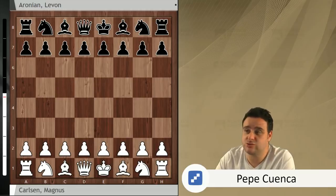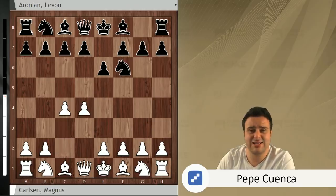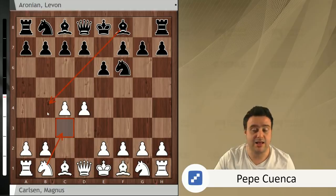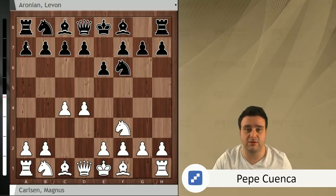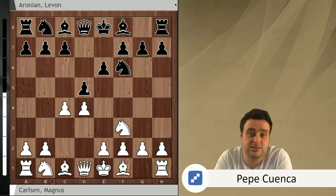Magnus decided to open with d4. Knight f6 was played by Levon Aronian, c4 and e6. After Knight c3, most top players play the Nimzo-India and Magnus Carlsen stops that by playing Knight f3. There are many alternatives for Black here: you can play the Queen's Indian with b6, the Bogo-Indian with Bishop b4, also c5 to go for the Benoni defense, and d5 — this most common option was chosen by Levon Aronian.